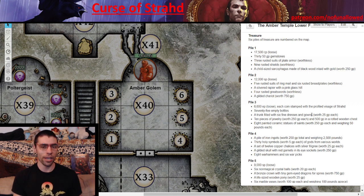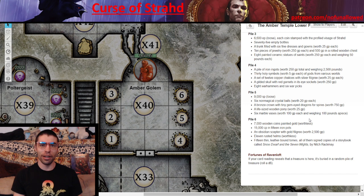Unless you had a tremendously large group of porters or a bag of holding, there's no way to carry all of it. If you have greedy players counting thousands of coins, keep time as a factor — it could take days. You can simplify things by having a list near each pile showing its total value. If the Fortunes of Ravenloft guide players here, the relevant item is buried in a random pile — you roll a d6. I'll be covering all Fortunes of Ravenloft in a separate video.